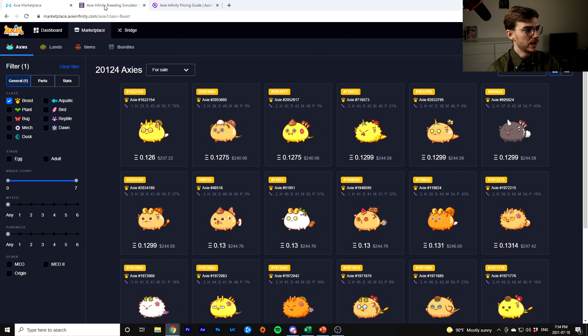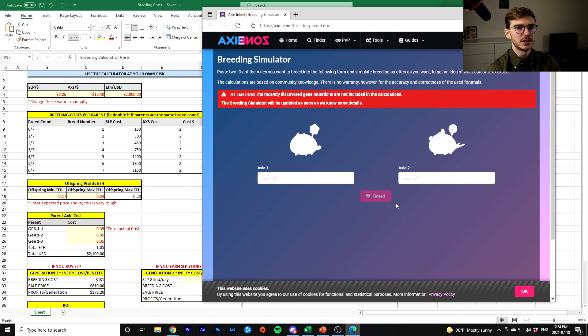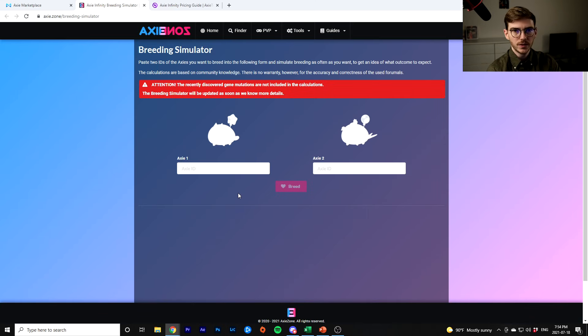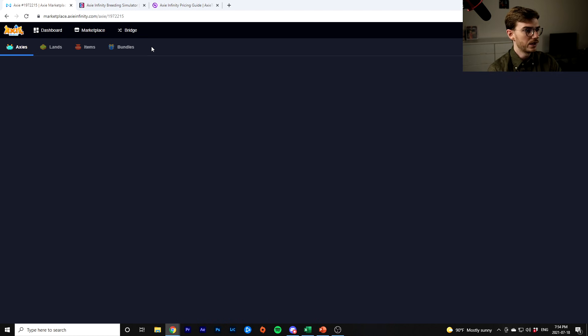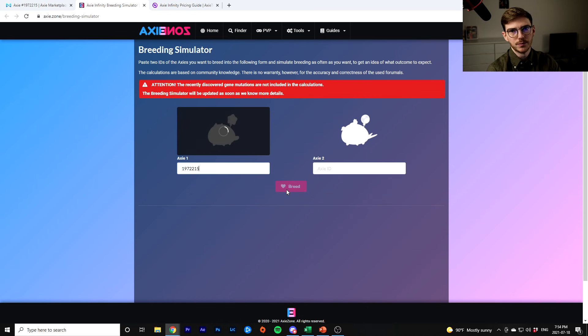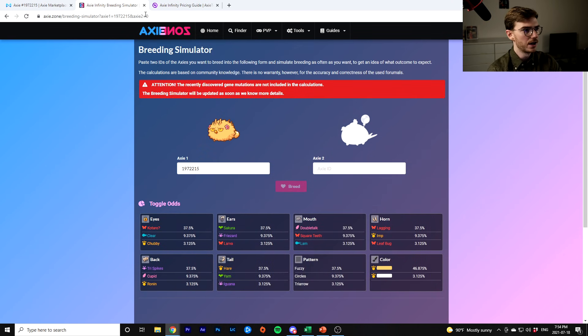When you're choosing Axies to breed — and like I said, that's not what this video is about but I want to touch on it — this breeding calculator is super helpful. This is an Excel sheet; I will make this file downloadable and you can use it at your own risk. There are links to the breeding simulator and the calculator. Basically, if you ever just want to not do the math yourself and you want to say, 'Hey, what if I breed this Axie with this Axie?' — you just punch in two Axies and hit breed, and it'll show you. You can toggle the odds and it'll give you the odds of them having each mouth and part. We're going to use this in a minute.